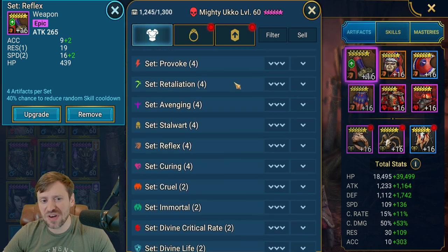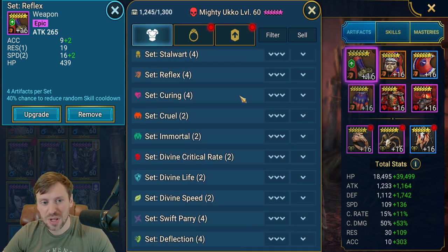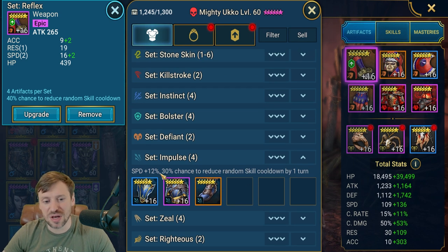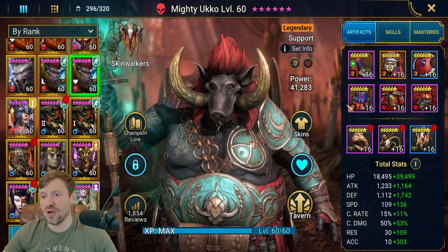You could go with a Provoke set as well, though I'd rather just bring in a provoker. Then there's Impulse, one of the new sets - plus 12 speed keeps us fast, and that 30% chance to reduce a random skill by one turn is huge. That is also another really good set we can put him in.